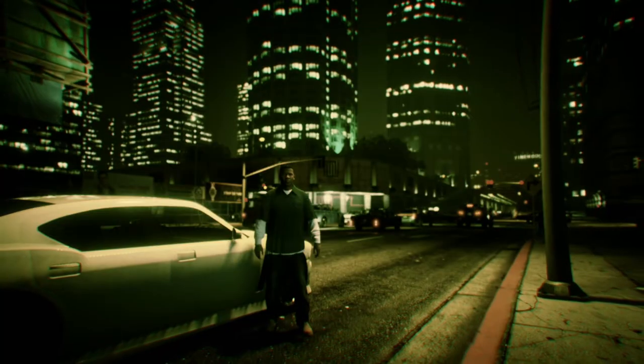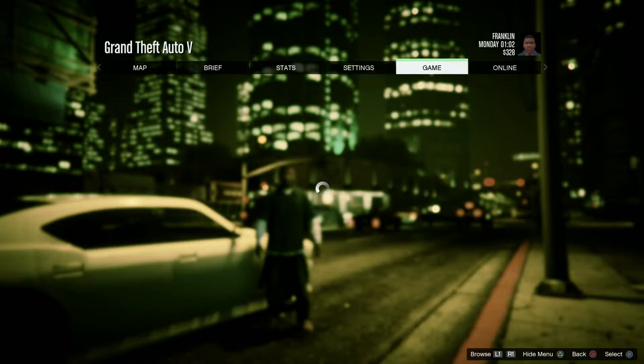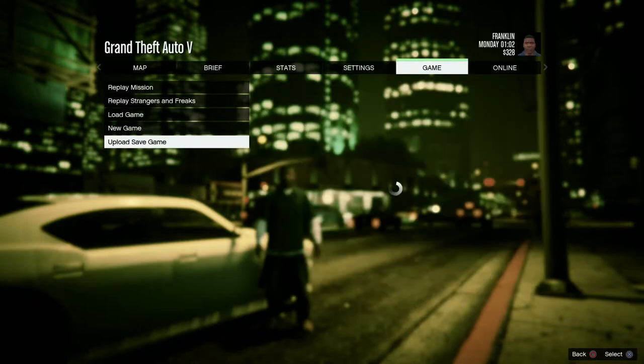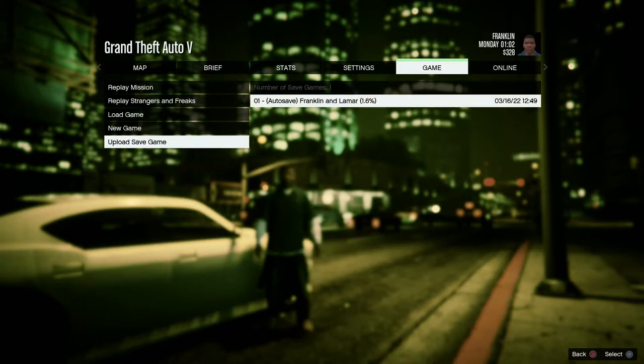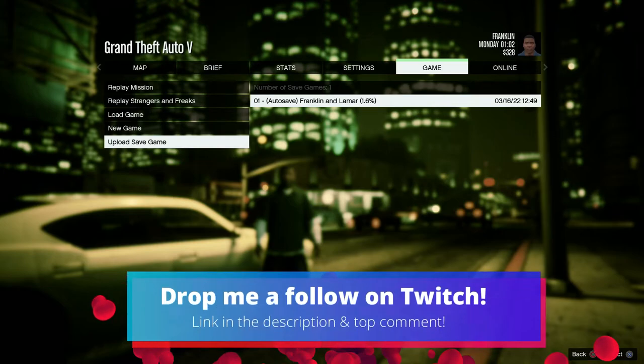First, pause the game and go to the game menu, then scroll down to 'Upload Save Game.' You should be able to select your latest save to upload. Make sure you pick the correct one, as you can only do this once.